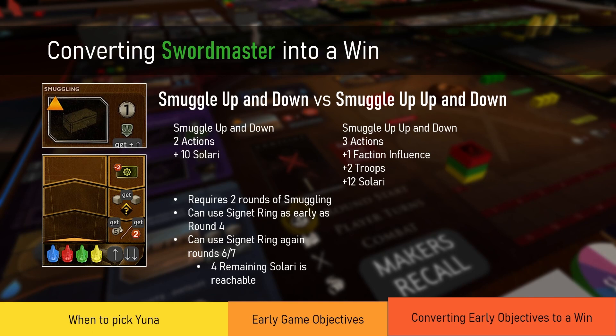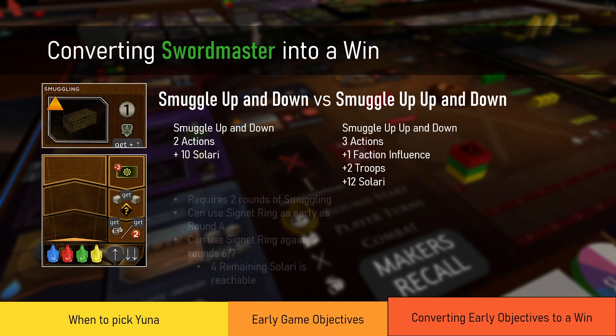Going up-and-down only requires two rounds of Smuggling. You can use your signet ring as early as round four, and use it again in round six or seven. Because you get 10 salary, you need 14 to activate it twice — the four remaining salary is very achievable by going to Wealth, winning or placing second in combat, or when other players go to Smuggling and give you those few remaining salary. I strongly advise going up-and-down, claiming the rewards, and activating your signet ring for the faction influence — and then activating it twice.